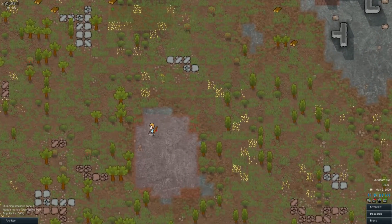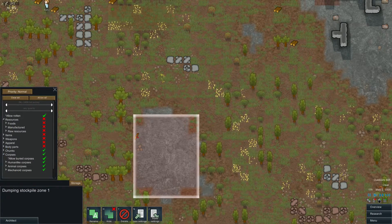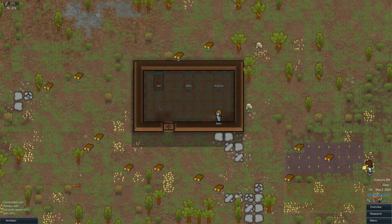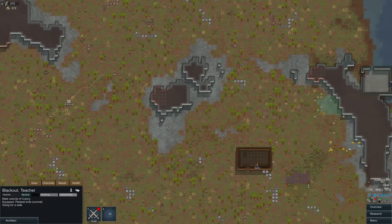I don't want animal corpses here. Don't do animal corpses there, actually. And Nellie, after all that bloodshed, she's like, 'I'm going to go build some floors now.' Blackout, what are you doing? He's just going for a walk. You know, you need that.